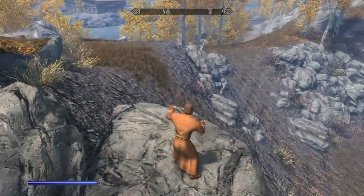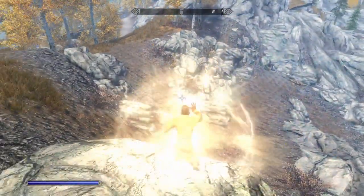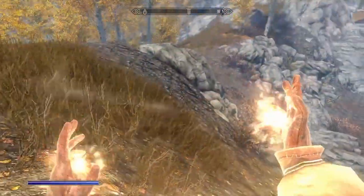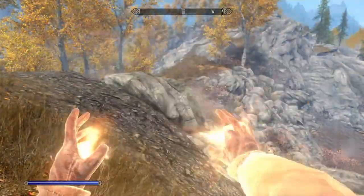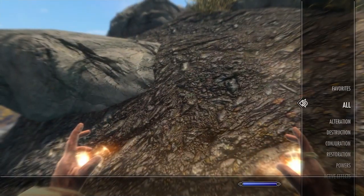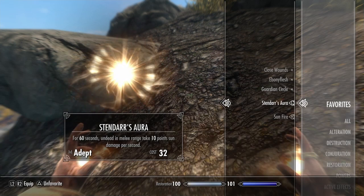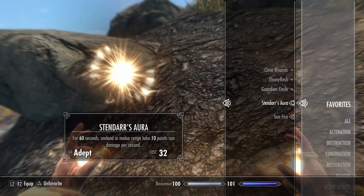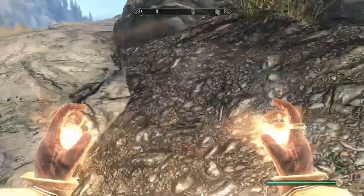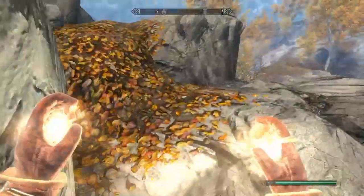You guys saw Stendar's aura a second ago but I'll show it again. It makes this aura around you, and the sunfire spells look slightly different and explode into a slightly different kind of visual. Because the spell is literally called Stendar's aura, you could roleplay as a Vigilant of Stendar or some other form of Stendar follower. But it doesn't matter too much — you could just pretend it's a spell of some other Aedra or Daedra.